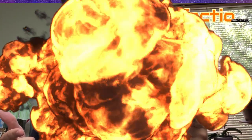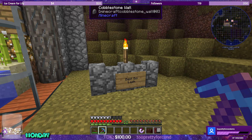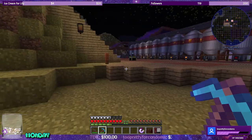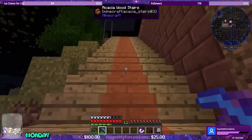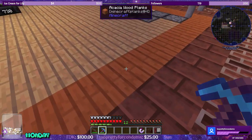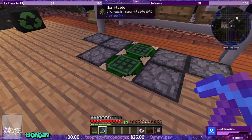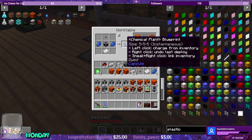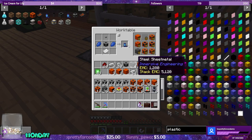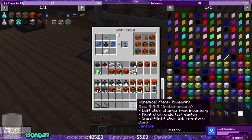Today we're going to be working on the chemical plant and fabricating plastic, and maybe some sulfur. Let's first get the chemical plant blueprint — I have it ready. There's the recipe for the blueprint right there.